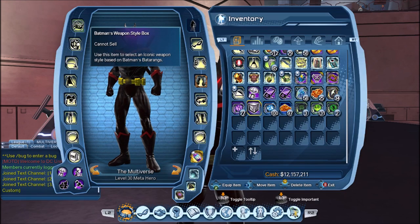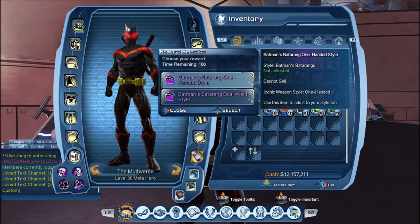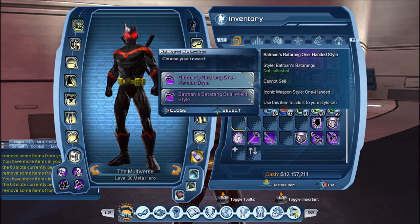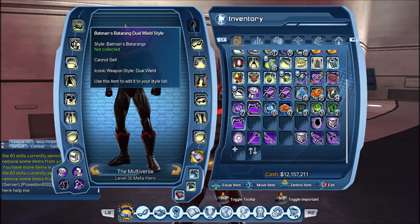I'm not sure in the game if you will get the Batman weapon style box or just one of the Batman weapons. Let's open the box and see what's inside. So basically we have a one-handed style and a dual wield style. Let's select dual wield. Sadly you only get one of the two, so I had to get some more boxes to get the one-handed weapon style as well. They're both called Batman's Batarang — one is one-handed, the other is dual wield.